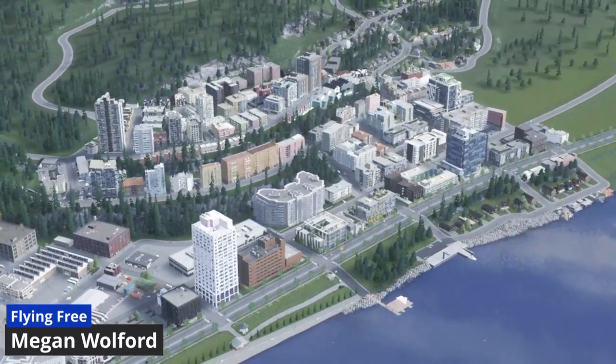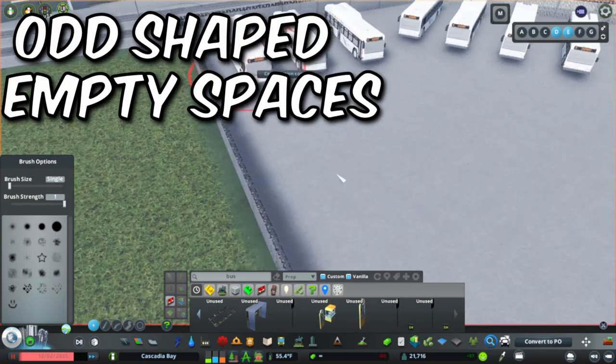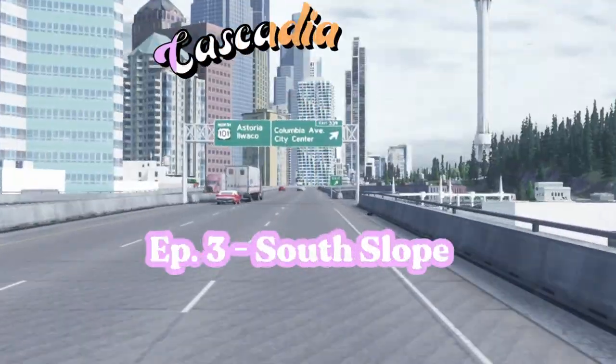Everything looks great from far away, but there's all these little half-filled blocks and odd-shaped empty spaces. What do you do with them? Let's talk about it.